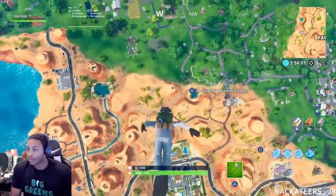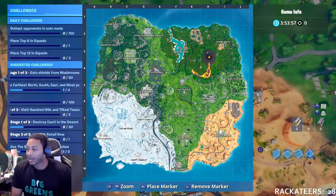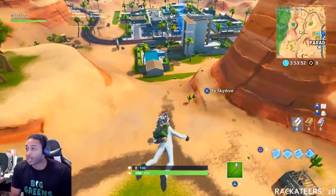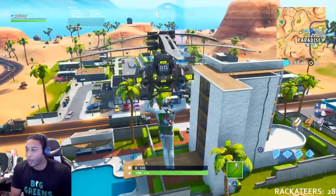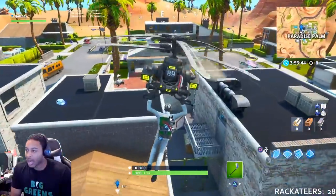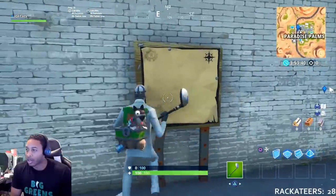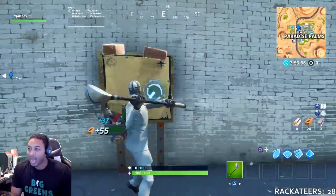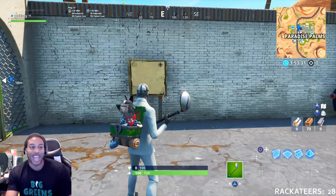The first challenge is you've got to find the signpost at Paradise Palms. If you don't know where that is, I'm going to show you right now. When you come into Paradise Palms, it's going to be in this little back alley. All you have to do is land in this back alley and it's going to be right here. This is where that map is going to be, and then we're going to go to the location shown on the map.